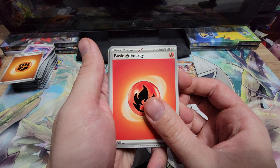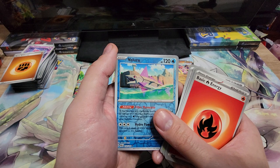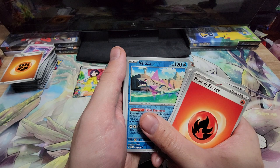I didn't spoil myself for this one. Fire Energy, Gabite, Minior, Miltank, Wimpod, Glyscor, Future Booster Energy Capsule, Simisage, a Reverse Veluza — I didn't really see this a lot, I remember they used to run at you in the game. Veluza maybe? Exploud and a Zekrom.